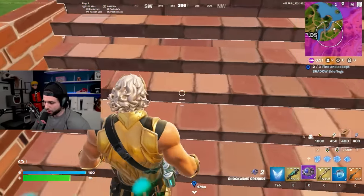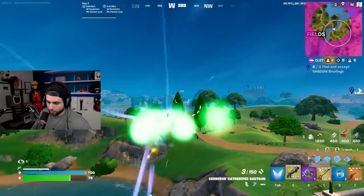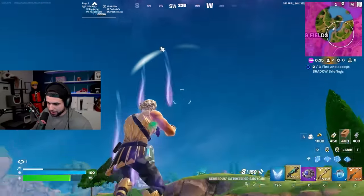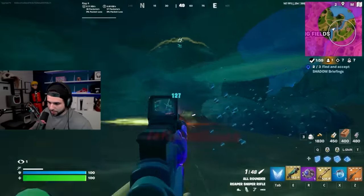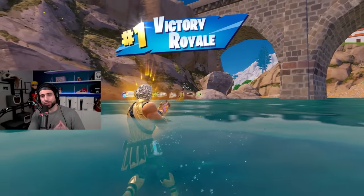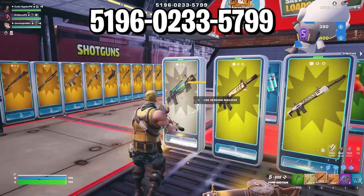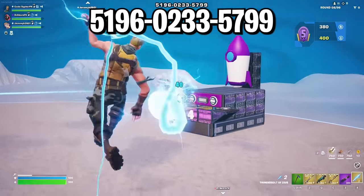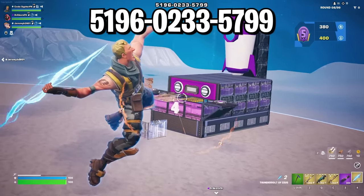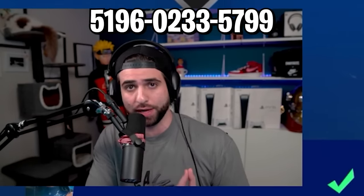Let me show you real quick — you can combo the shockwave with the dash, dash again, dash again. Ladies and gentlemen, thank you so much for watching. Hopefully this video helps you get your first win in Chapter 5 Season 2. Go check out Rocket Wars because I just added all of the new weapons and mythics on my map — you can practice with them and perfect them. The code is right here, or search Rocket Wars in Fortnite Creative.